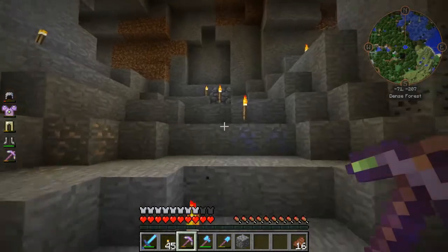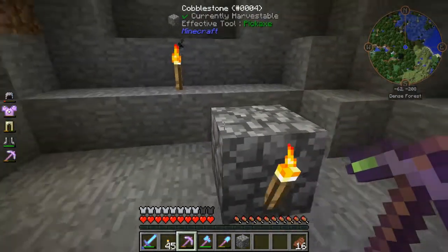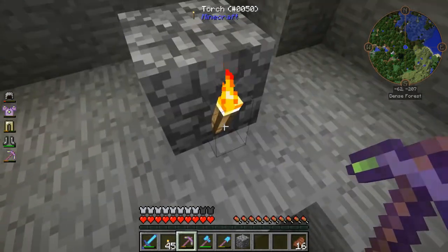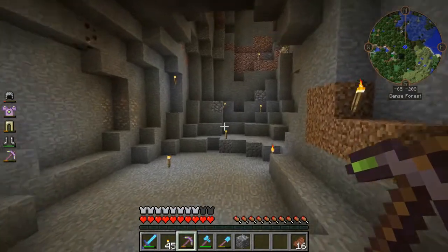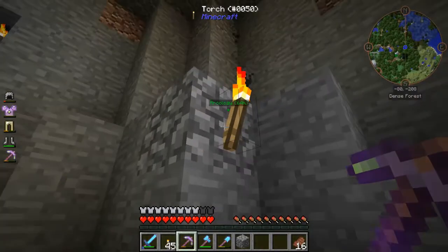Every time I come to an intersection, I put the block down and it's a non-natural block — in this case it's cobblestone — with the torch pointing this way. So I know that when I come out of one of these branches, I need to go in that direction. Since this is such a vertical drop here, I put this here at a point: okay, we need to go up in that direction.